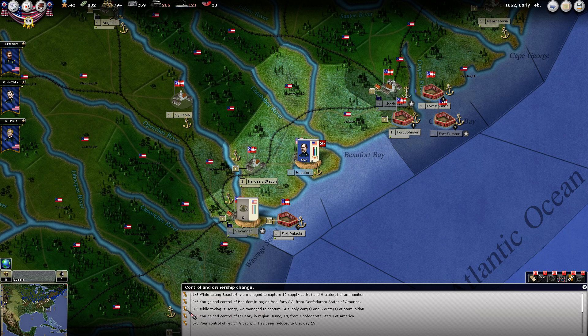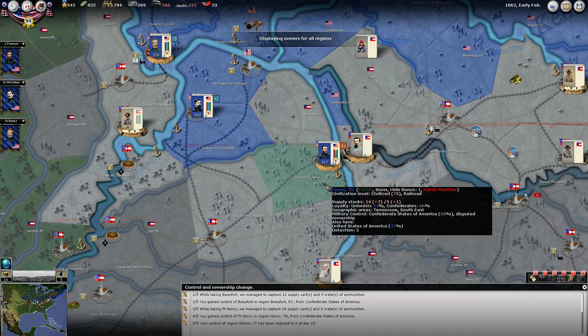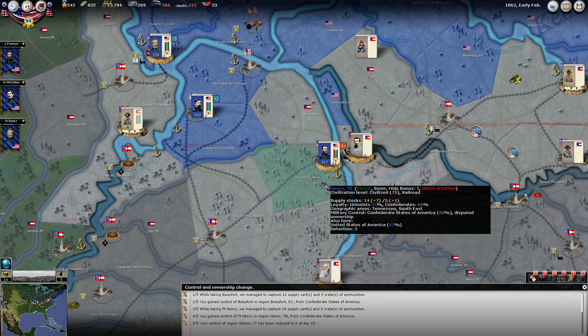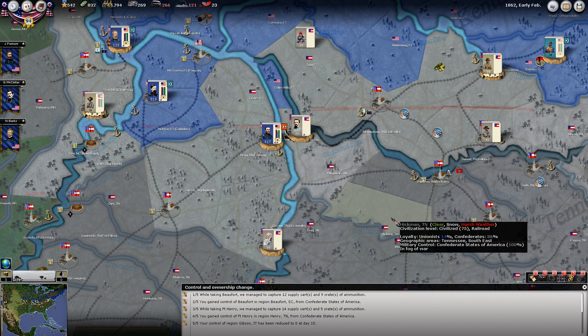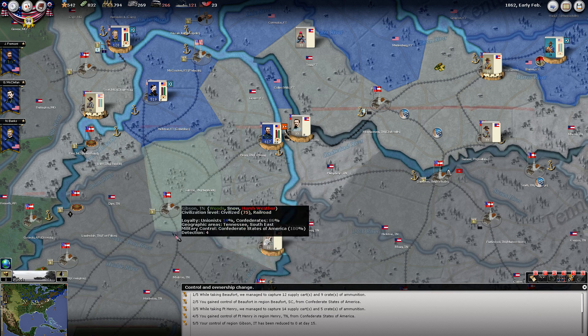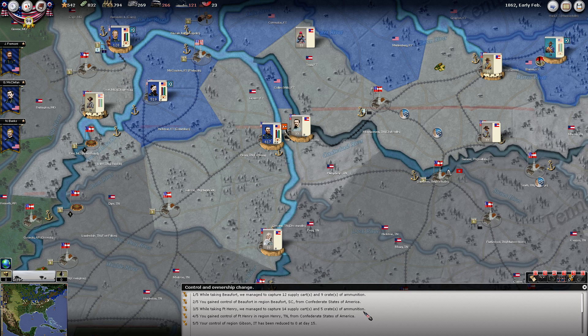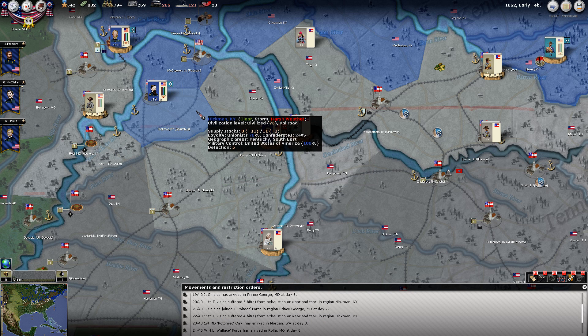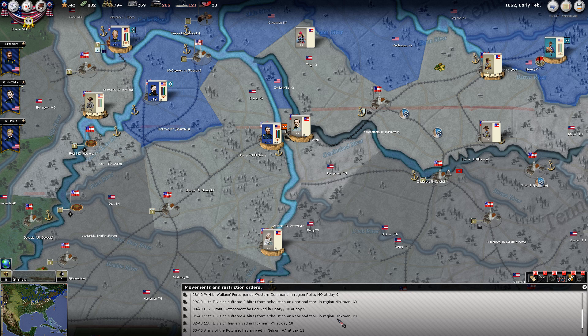We took Fort Henry and captured 14 supply there. We don't have the military control. I think the next logical place for this guy to go is down here. A lot of those movement order things where people are taking hits from exhaustion and wear and tear - that's due to moving in regions with harsh weather. That's what all of those messages are telling us.